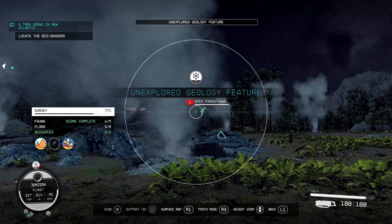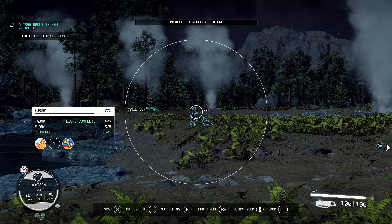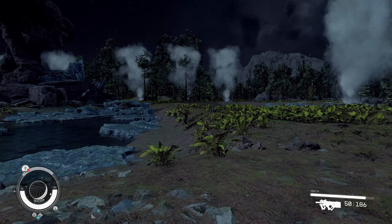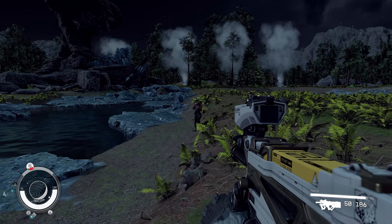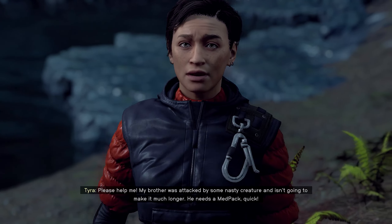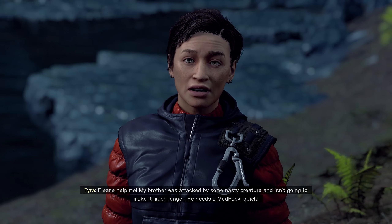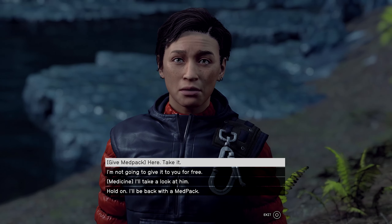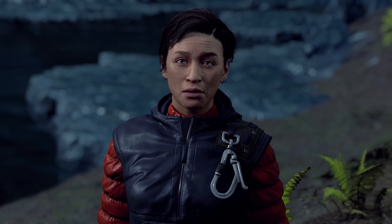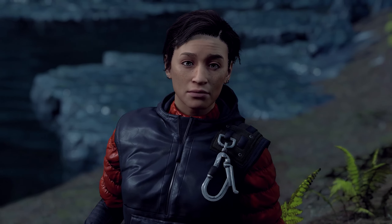Scan this location to uncover information about it. We've got people right there - is she pointing a gun at that dude's head? Tyra? Hello? Are you friendly? Put the gun down please. She's coming straight towards me. Please, help me - my brother was attacked by some nasty creature and isn't going to make it much longer. He needs a med pack, quick! I'll have a look at him. I can do it, please. Thank you, thank you. We are so lucky you're here, Doctor. I didn't say I was a doctor, but sure.